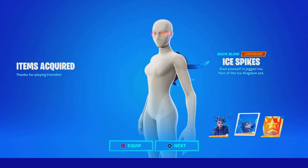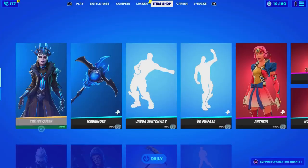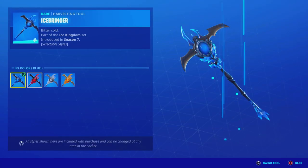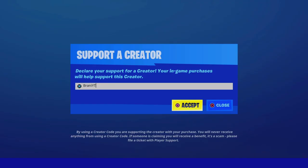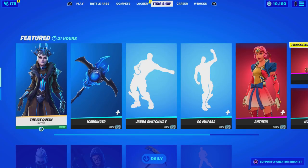By the way, I'm wearing the superhero skin. Over here we got the Ice Springer pickaxe. It only makes sense — if you're buying this skin, then I really do recommend you buy the pickaxe. It would obviously just make sense, so we're going to purchase this as well.